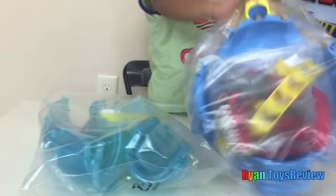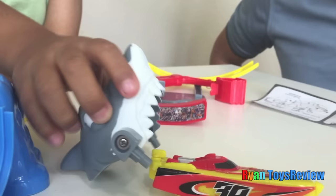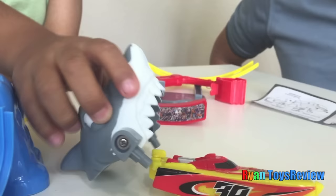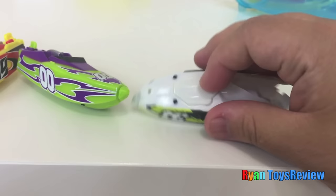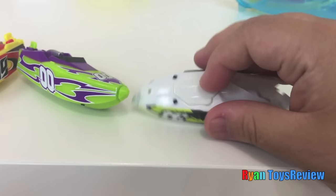Let's take it out of the package. You've got it, I've got it. That's a lot of stuff — all that comes with it. Here's the shark. It's attacking the boat. To turn it on, you press these bumps. And the motor spins.